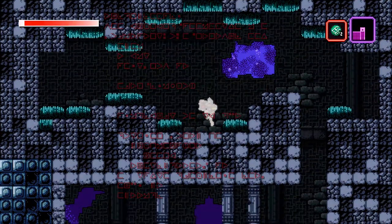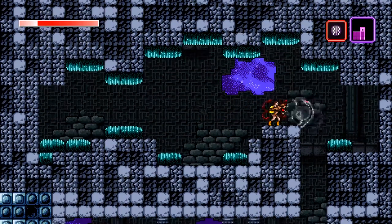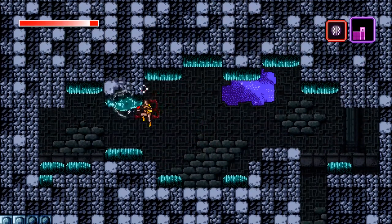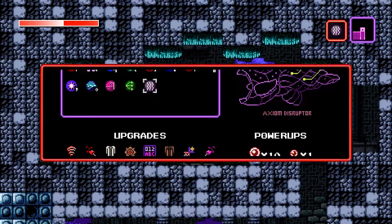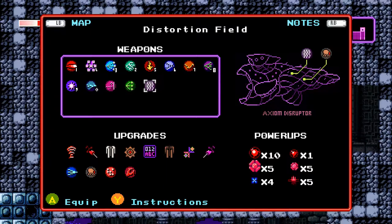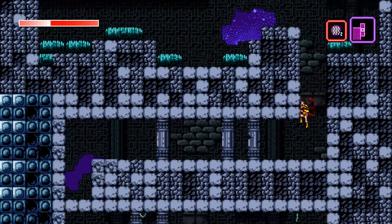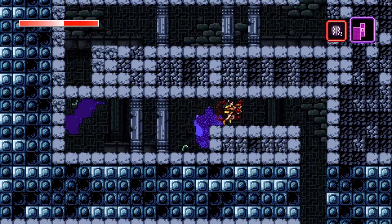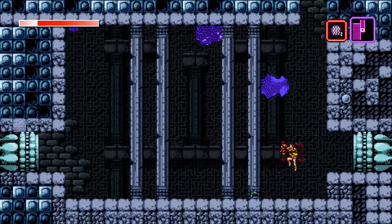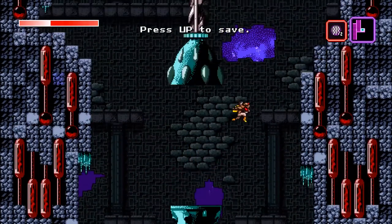And here I can get another weapon — the Distortion Field. It's basically a Kilver that stays active when you hold down the button, and it might actually be a viable replacement for the Kilver, so on this playthrough I'm going to try it. I'll hotkey that to my Kilver button. It does less damage per tick than the Kilver certainly, but it does multiple ticks fairly quickly while you hold it down.